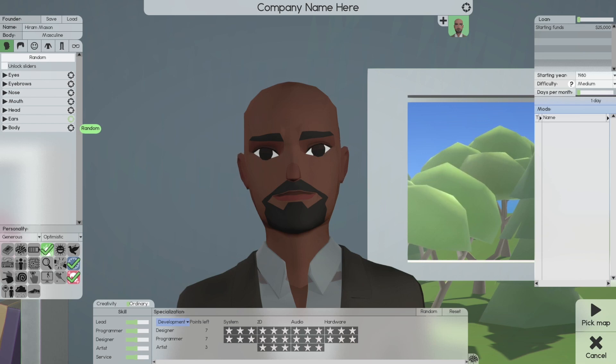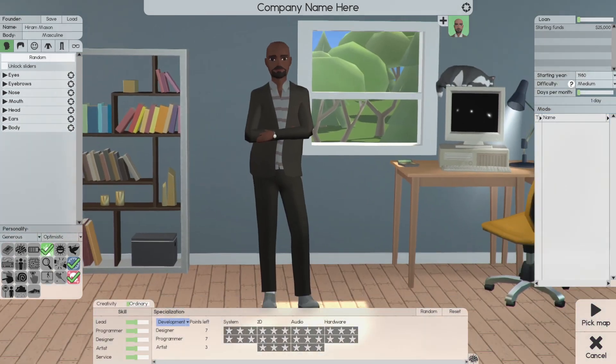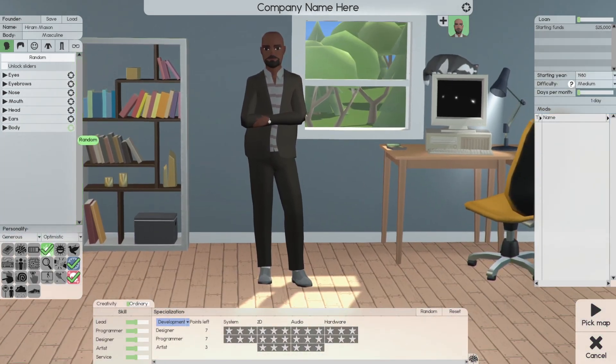With the sliders you can make these features different. For body types, you can go a little heavier, a lot heavier, and then we get slimmer. I think that's the slimmest you can get.